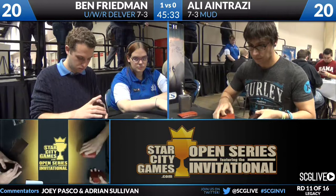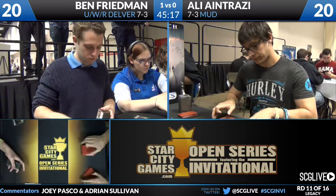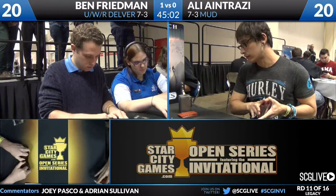Plenty of targets for Wear/Tear for Ben. In addition, I really like Swords to Plowshares — even though Chalice can happen, you can potentially counter the Chalice for one. And even if you don't counter the Chalice, they don't always have a Chalice on turn one. If they go Goblin Welder on turn one, you want to be able to get rid of it. Finally, Rest in Peace is in his sideboard — it's worth noting he is playing against a Goblin Welder list. Rest in Peace could be a fairly effective anti-Welder card.